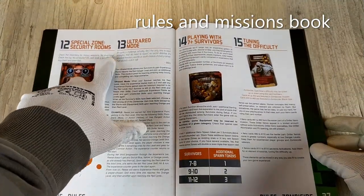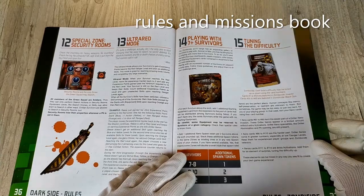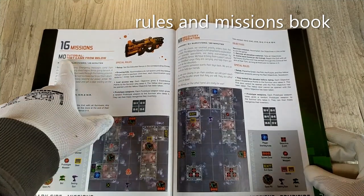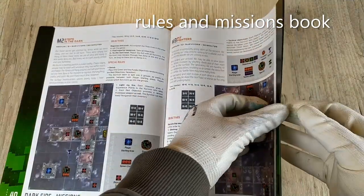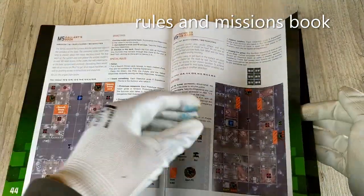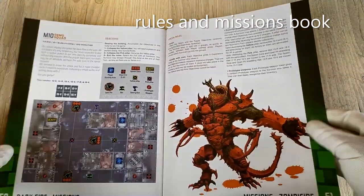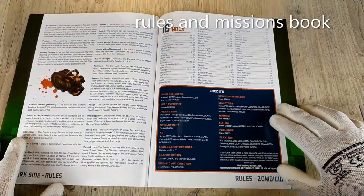The book also covers Special Zone Security Rooms, Ultra Rated Mode for playing with 7 or more survivors, and tuning the difficulty. Then we find 16 missions, starting with EM0 tutorial, a chapter on skills, and the index.